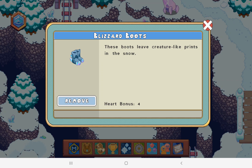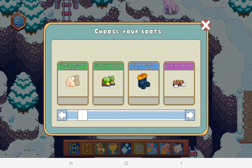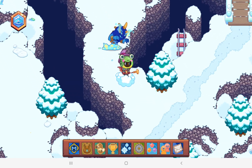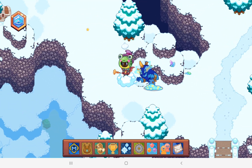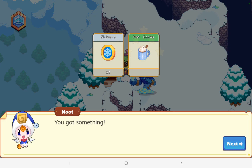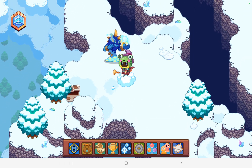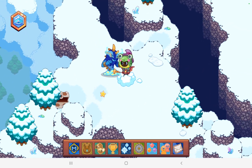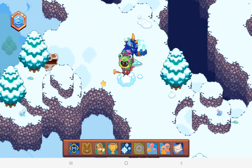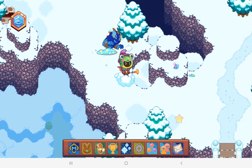If you keep trying you should get some armor. Now I'm gonna show you the non-member way of getting armor, the blizzard boots, or the ice tooth dragon crown. I didn't get any armor that way either — that's because you don't get armor every time. That is secret number three.